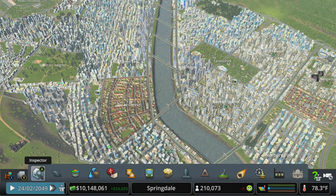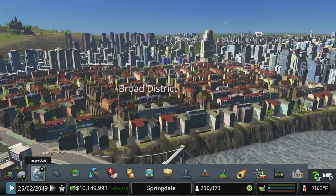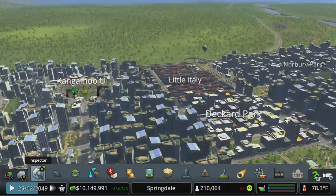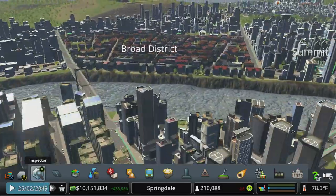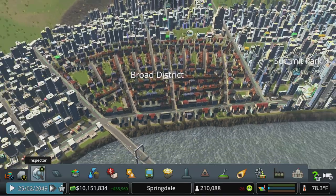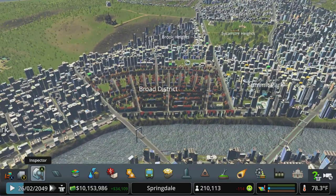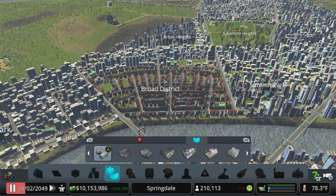Now we need to figure out a spot for a university. This European style buildings area in the middle of nowhere doesn't really fit — I've got Little Italy up here serving that purpose. I think we could knock this out, actually, because it's got decent road access and it's sitting in the middle of a nice residential area. Let's first look at where we have universities right now.